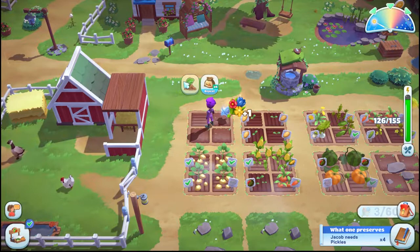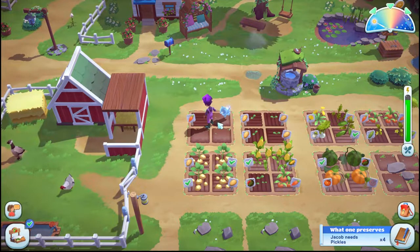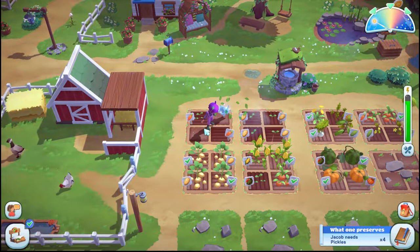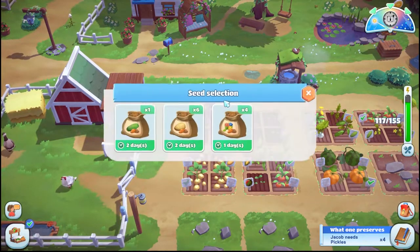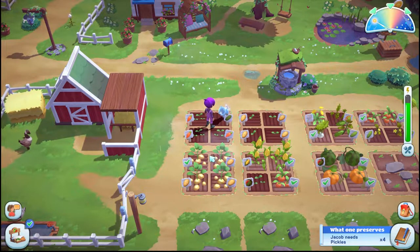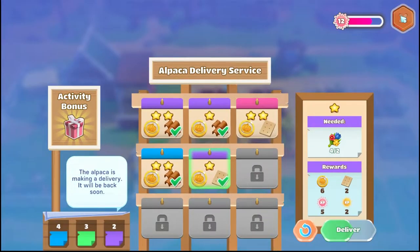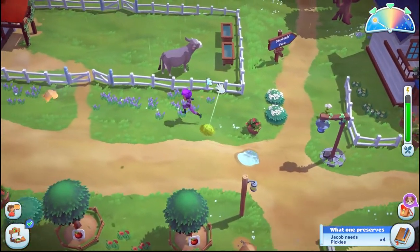What else can we plant? We can do three carrots and a cucumber. I'm sure we have more seeds. All right, did we get the roofing tiles? Can we actually just go do this sheep thing now?